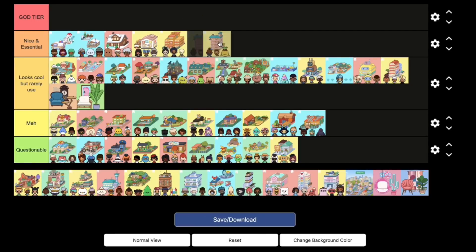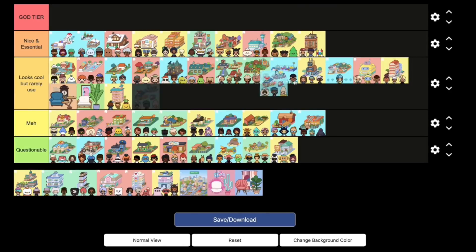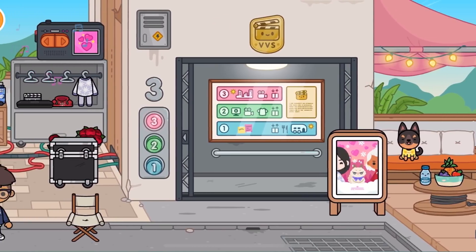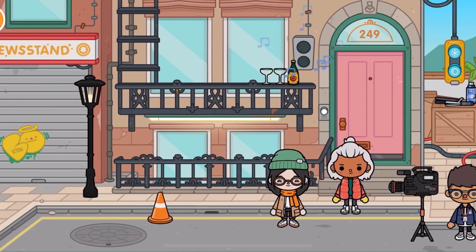In the Nice and Essential tier we have the ski resort, the ice skating village, the winter cabin, the daycare school, the movie studio, the farmer's market, airport, tree house, the activity house, waterfront, the hospital, business tower, and the Bohemian house pack. These locations are straight-up essential — a must-have — and they look amazing with really good items too. These are some of my favorite locations.